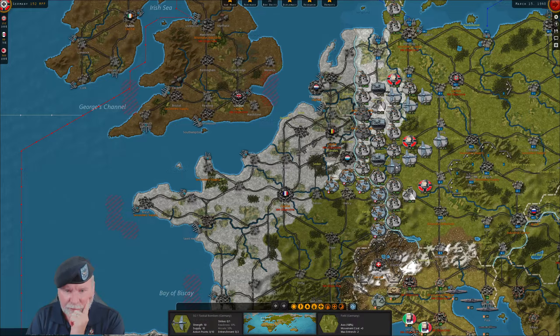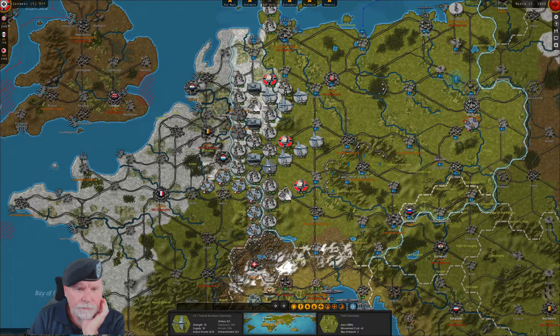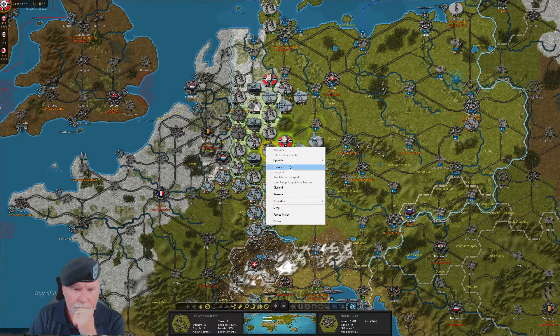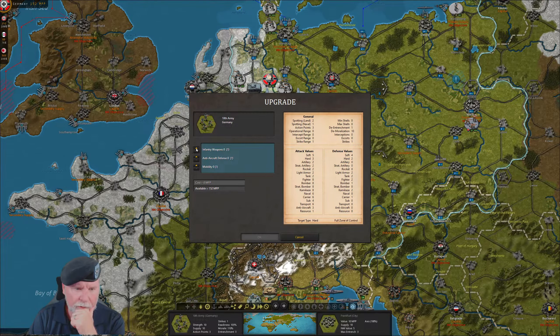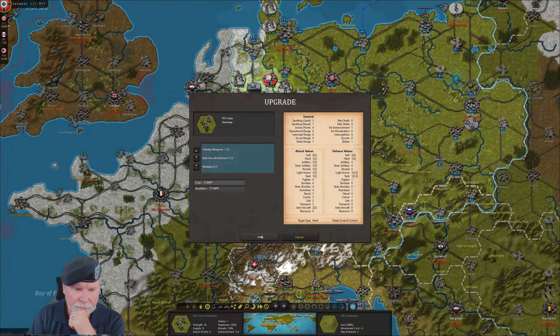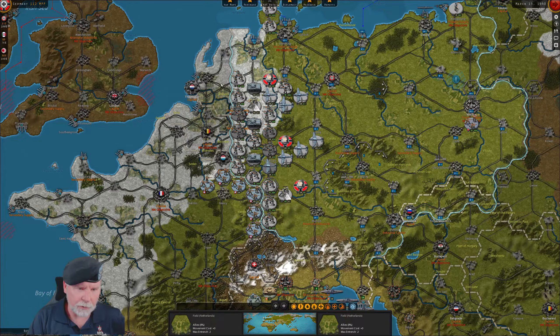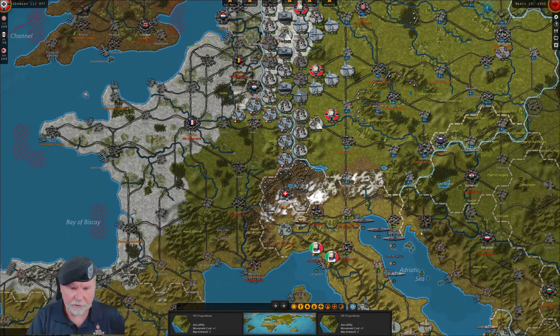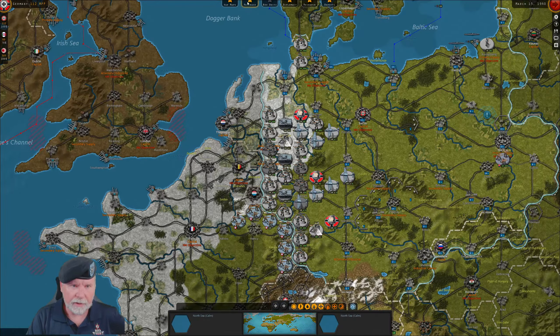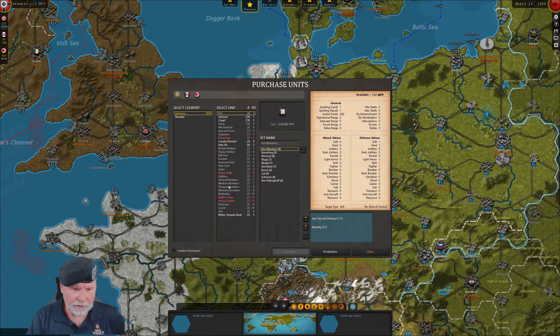That leaves us with 152. I hope we have good weather next time — I really wanted to invade. I really want to invade next turn into Belgium. The key here is we're not going to go into Luxembourg or the Netherlands, because we're going to try to keep all this low. We're going to save 112, which should be enough to take out Belgium and push forward. Then in the following turn, purchase probably another tactical bomber or two.